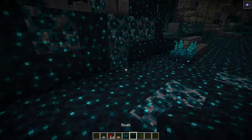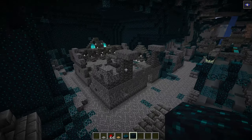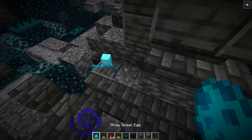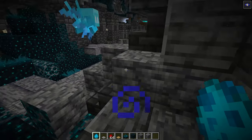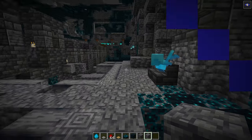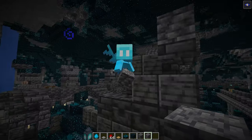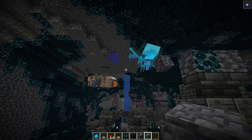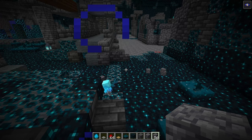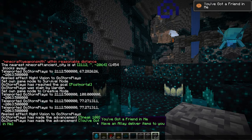We have a lot of other blocks like the Sculk Catalyst and all that, but I'm not going to talk much about those today. So that's the Ancient City for you. I'd be really stupid if I didn't mention the Allay. The Allay is Minecraft's cutest mob besides the Axolotl — I think the Axolotl will always have the trophy for that. But this thing, while it looks cute, it's not a deadly machine. It will find blocks for you. If you give it a block, it will search for that block nearby, and if it finds it, it will grab them, pick them up, take them into its inventory, and throw them at me. And there's also an achievement for it — that's pretty cool.